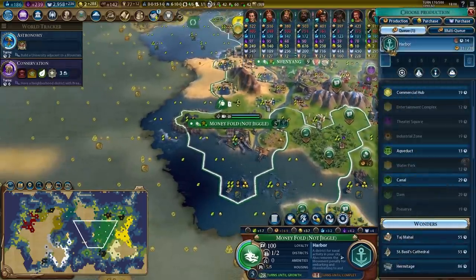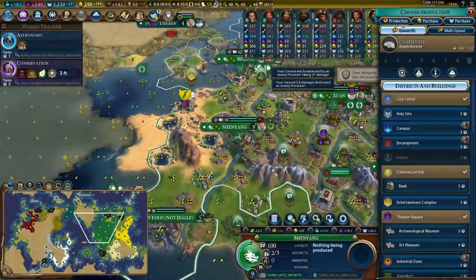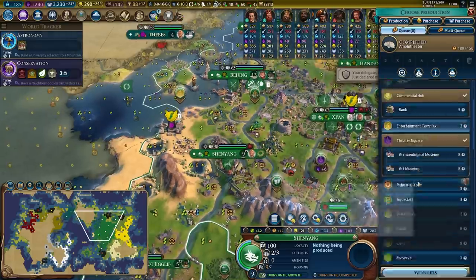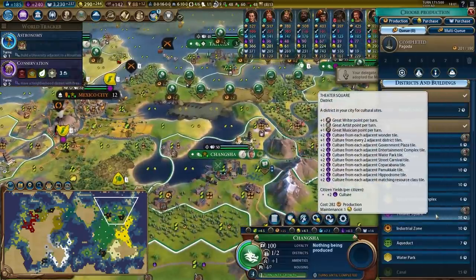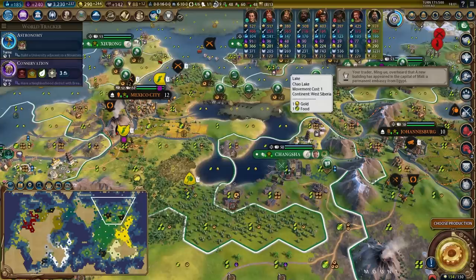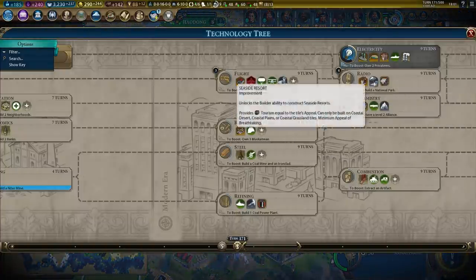Let's prioritize getting the granary up in the city so it can continue to grow. Renaissance era ends in seven turns. Shenyang got an amphitheatre — it's got a trade route, it's got a theatre square. What else does it need? Probably nothing. Let's grab the archaeological museum so we can go for archaeologists. Pagoda in Changsha — this is another theatre square city, I feel. I don't remember if you can build seaside resorts beside lakes; I'll find out soon since I'm not too far away from flight and radio, which has seaside resorts.